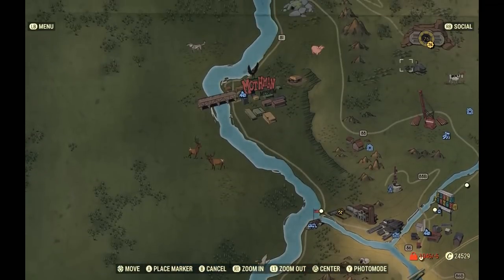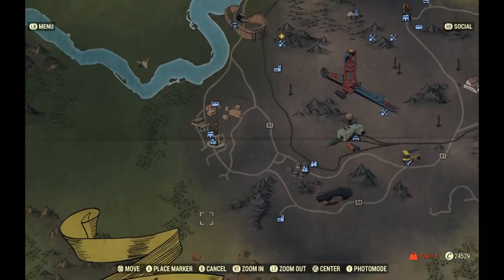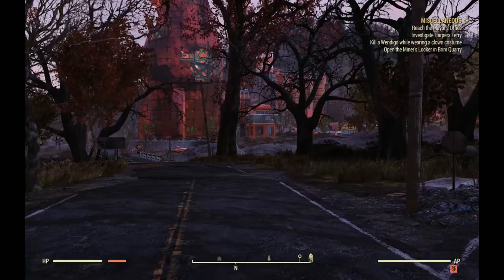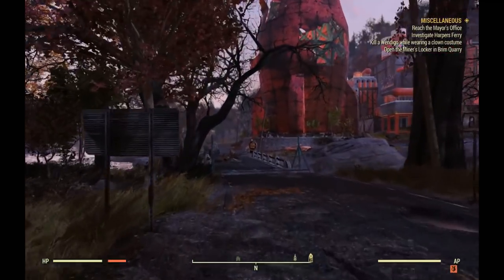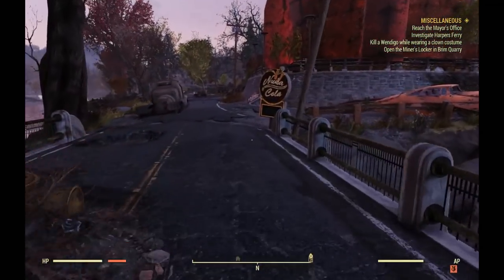So we're going to be visiting the Nuka-Cola Plant. This plant is south of Vault 77. If we follow the river, it's real close to the Poseidon Power Plant. So we're going to spawn in front of it — it's going to be a little hike before our first cap stash.